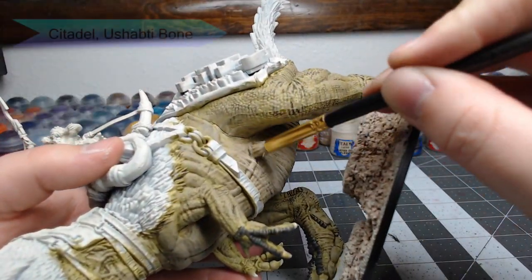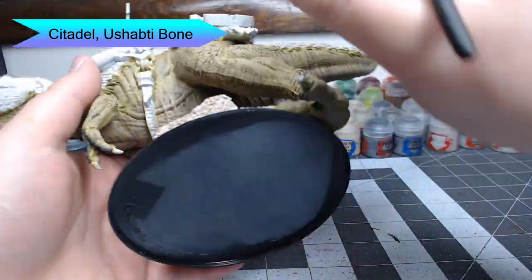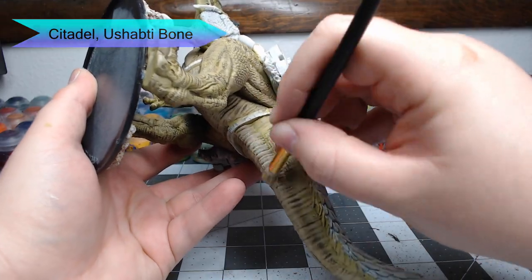We're going to do a second layer of dry brushing, this time using Ushabti Bone, but we're only going to dry brush this on the belly of the dinosaur and up the center of the tail on the bottom.